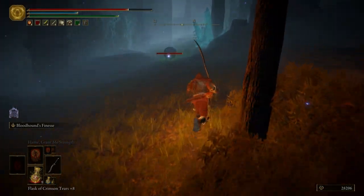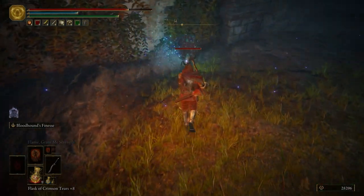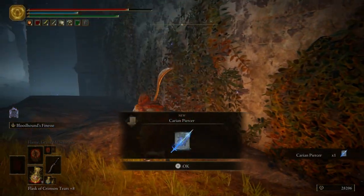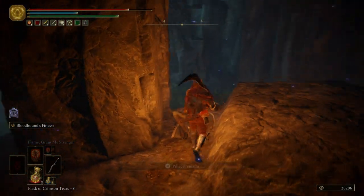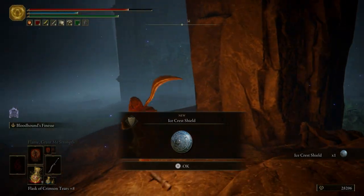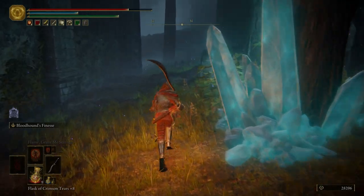Right here we have a Blue Scarab. We're going to run off to the right of it so we can get it to run into the wall. Get ourselves the Carrion Piercer — a pretty cool spell for all you spellcasters out there. And get ourselves the Ice Crest Shield. Then we're going to make our way up here.